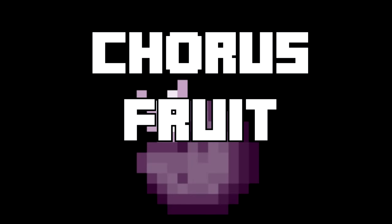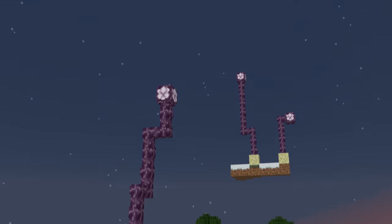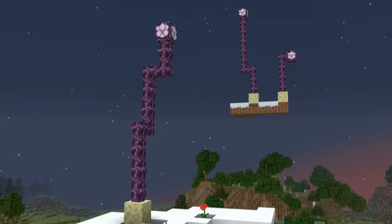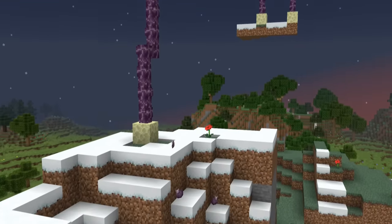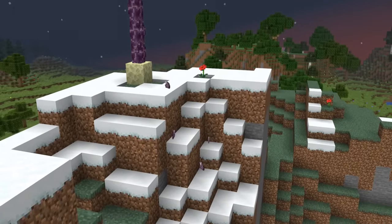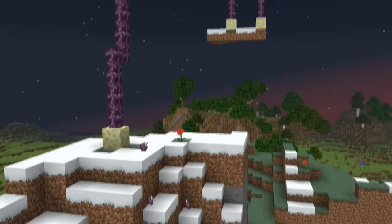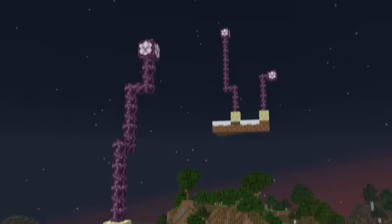Ever since they were introduced in the combat update, players have seen Chorus Fruit as a weird item — an item that recovers hunger but randomly teleports you. Well, on 2b2t, this random teleportation is what makes the fruit godlike. It has two major uses: as the ultimate escape tool, and as a way to phase through bedrock.